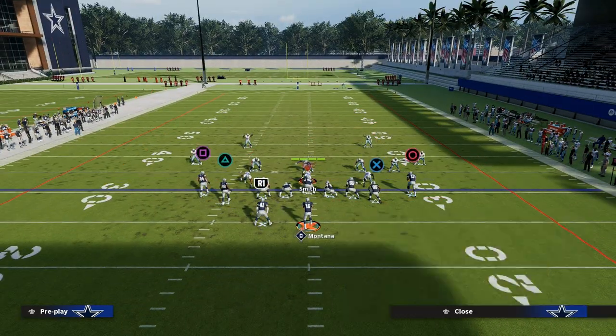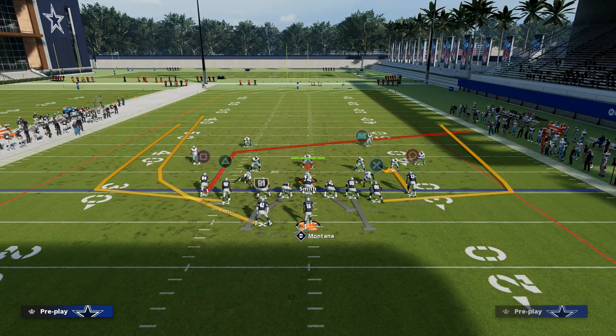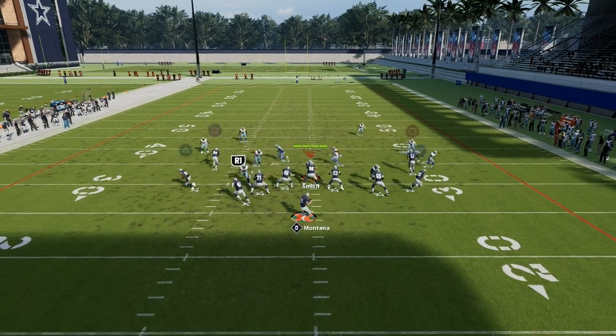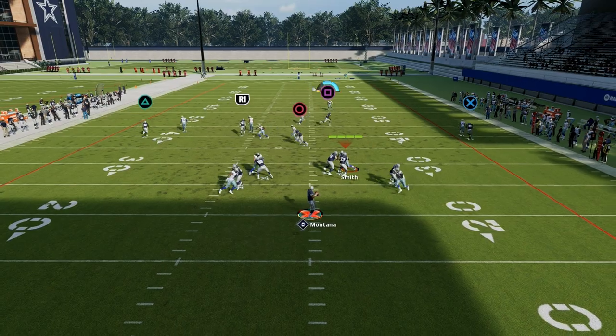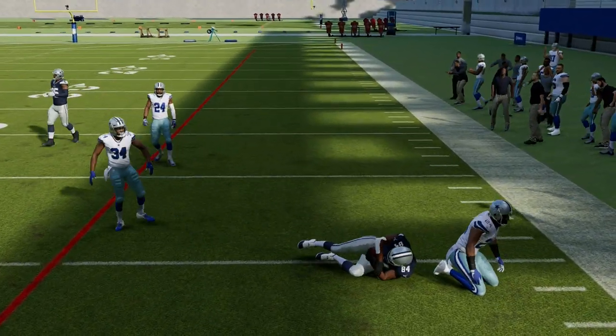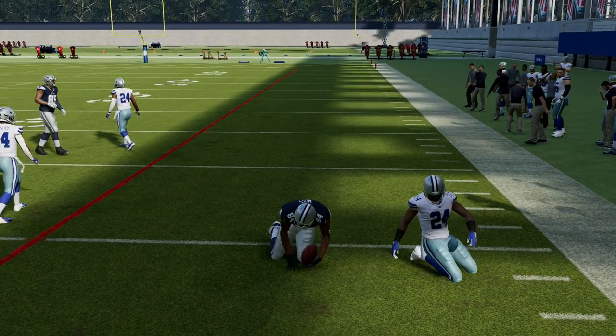There's so much you can do with this offense. You can run a setup utilizing a shell cross concept for man coverage while the vertical wheel routes also function as snap-throw flat routes.